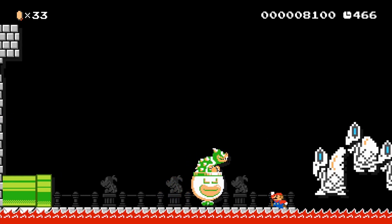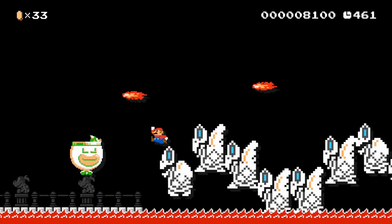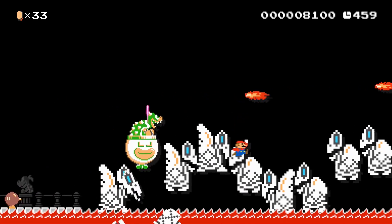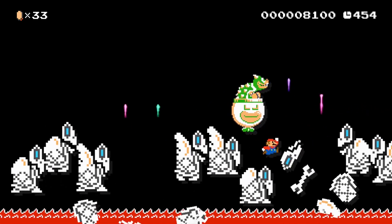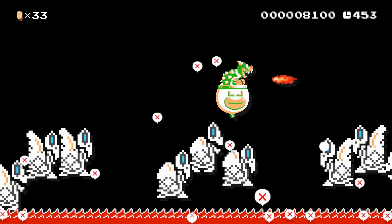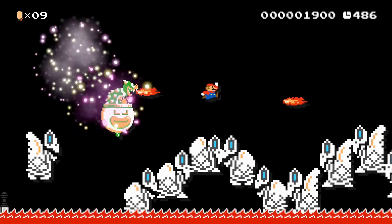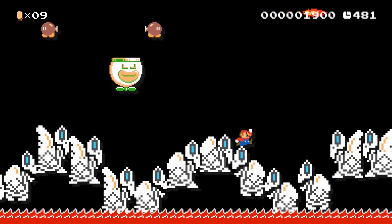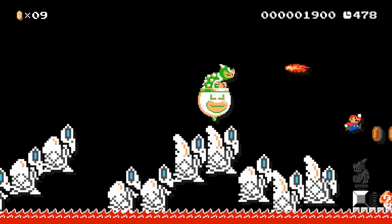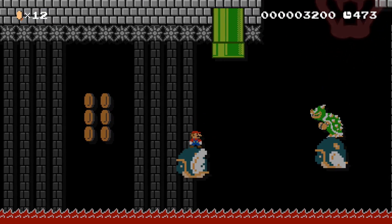Next section, things get a little bit crazier. We have Bowser in a clown car, so just be careful not to get hit by his bombs or by his fire. Luckily we made it that time. Let's gather another mystery mushroom and move on to the next part.